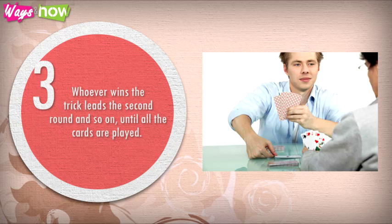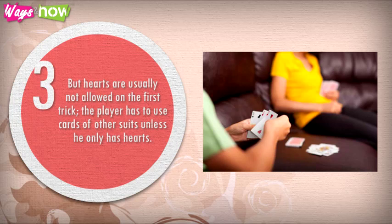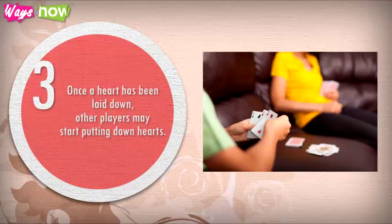Whoever wins the trick leads the second round, and so on, until all the cards are played. Hearts can only be played when the player has no other cards of the same suit to play, and hearts are usually not allowed on the first trick. The player must use cards of other suits, unless he only has hearts. Once a heart has been laid down, other players may start putting down hearts.